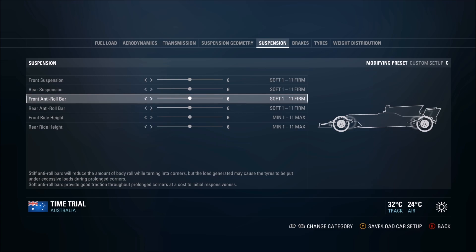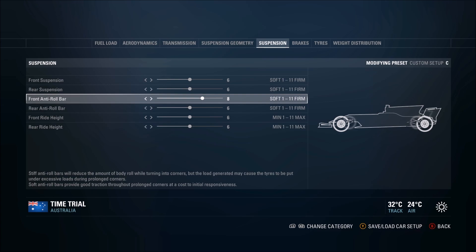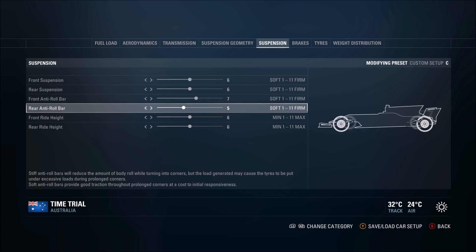For the anti-roll bar, it's pretty similar. You don't want to go too high because while it gives a really good response, it generates worse tyre wear. For those who played 2013, 2012, or 2011, this is what the balance setting was. Setting 11 gives the best possible turning but the worst tyre wear and worst traction. I normally have it similar to my front and rear suspensions - around 7/5 or 7/4, not too different between the two, but definitely less on the rear because in this game it's really important to get good traction.